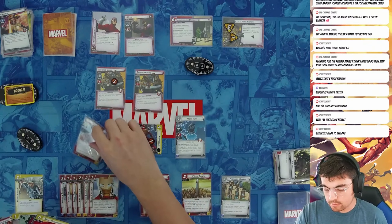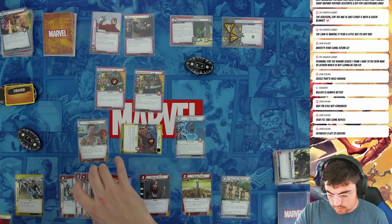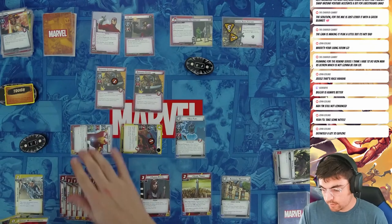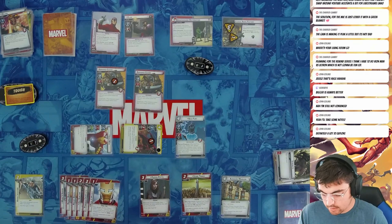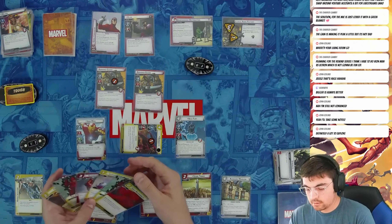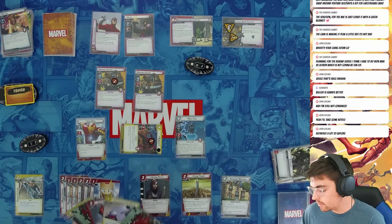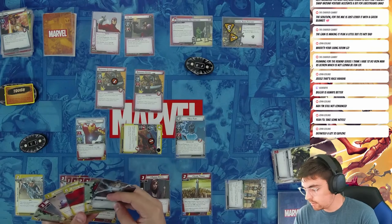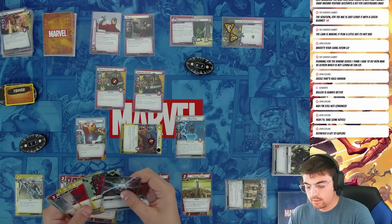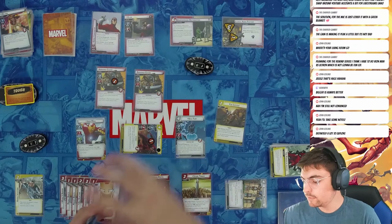My max hit points: nine plus ten plus eleven — I have seventeen health, so I'll recover to get to seventeen. I'll flip up. I will ready with my Arc Reactor. I'll play For Justice — first I'll draw a card with the Mansion. Another one — another double. All four For Justices removing four threat from here.